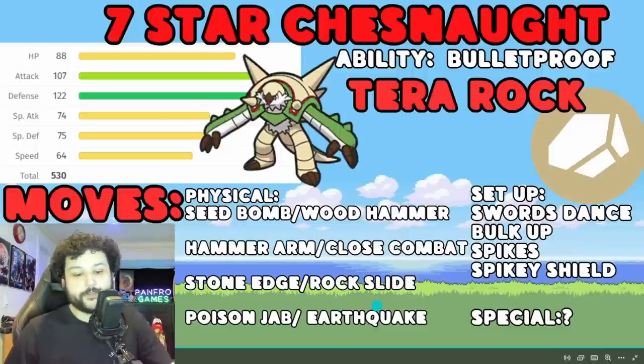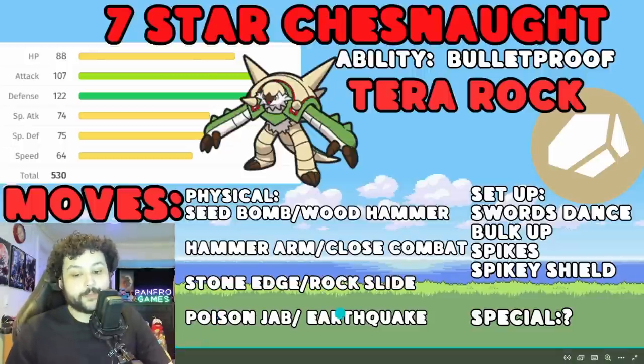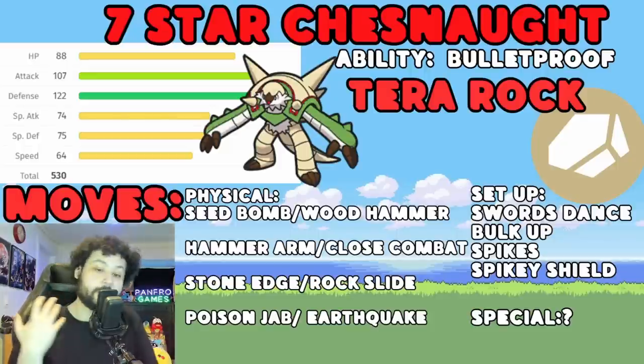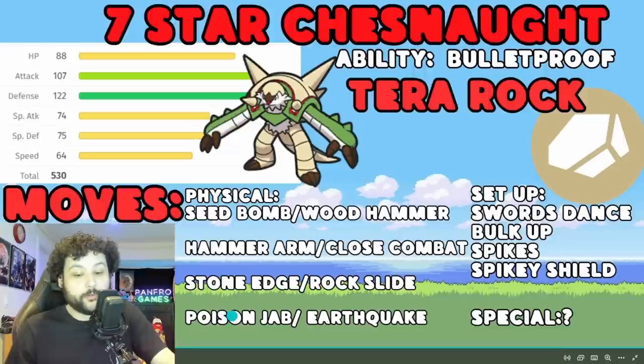It's going to have a coverage move, probably Poison Jab. I'm leaning towards Poison Jab because Grass types do beat this thing and it doesn't have any moves to deal with Grass types, so Poison Jab would make a lot of sense. But I'm also thinking Earthquake just because it has a lot of damage and it covers Steel types as well.